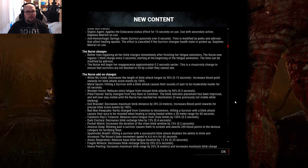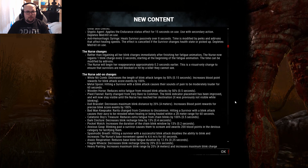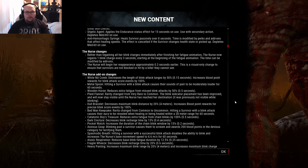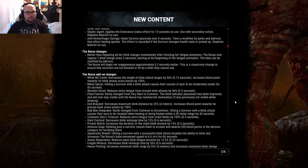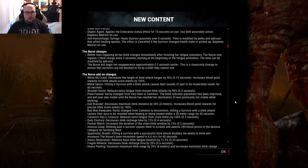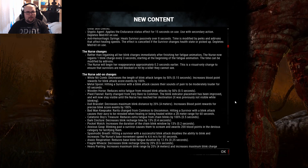The Nurse changes: rather than regaining all her blink charges immediately after finishing her fatigue animation, the Nurse now regains one blink every 3 seconds starting at the beginning of the fatigue animation. The timer can be modified by add-ons. We will have a look at Nurse in the next video. The Nurse will begin her reappearance approximately 0.3 seconds earlier - this is a visual only change to ensure that survivors are not blocked or hit by a killer they cannot see.